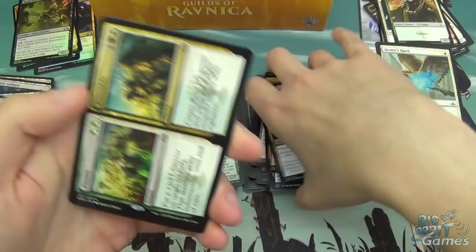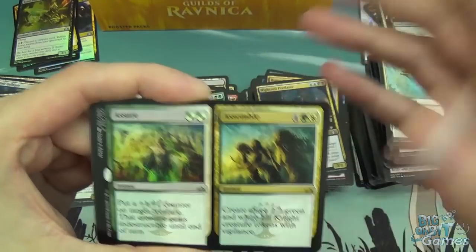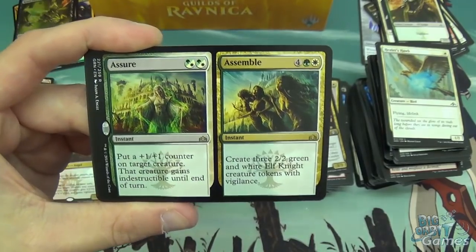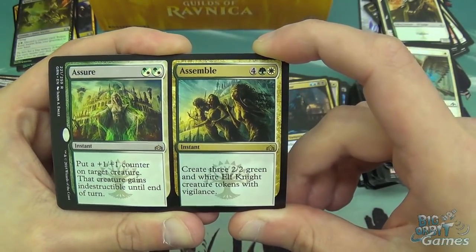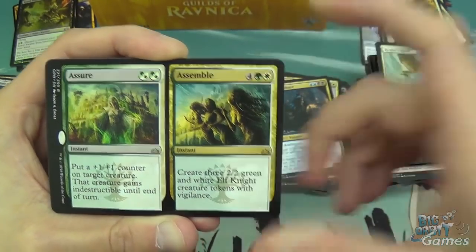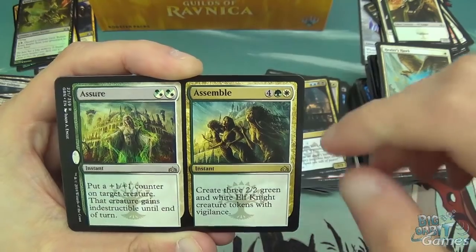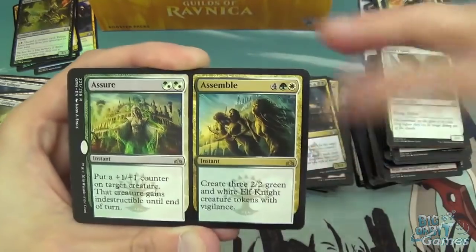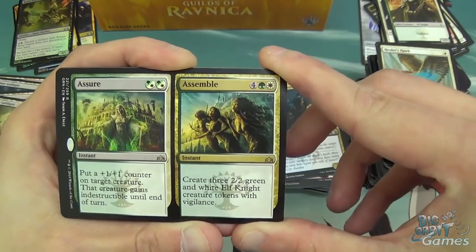Then we have a split card: Assure and Assemble. Assure is a green/white instant — put a +1/+1 counter on target creature; that creature gains indestructible until end of turn. It's a nice little combat trick. And Assemble: create three 2/2 white-green Elf Night creature tokens with vigilance. The second half of the spell always seems slightly overcosted with these split cards — the choice is why the second half is overcosted. But most of them are fairly solid and this one's alright. A lot of people playing the green-white Knight deck that's floating around on Arena at the moment. Boros Guildgate, and a foil rare: Thief of Sanity.